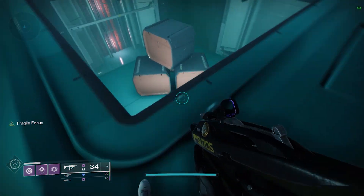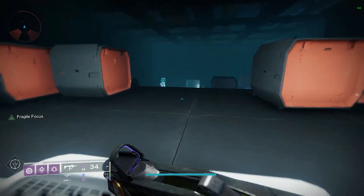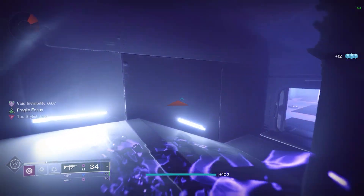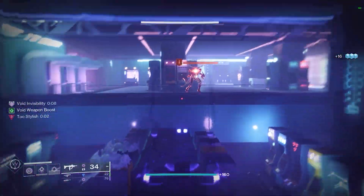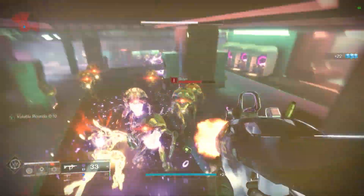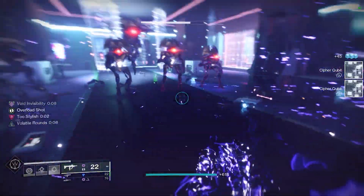Come all the way down here and shoot the vent. Now we get to the literal least fun part — add clear. It takes like an entire mag just to kill one add because it's Neomuna. Just kill everything you see, rinse and repeat — just have fun, that's the goal here. Even though the Neomuna Lost Sectors are terrible, just kill everything. Volatile Rounds are mega clutch for this, to be 100% honest. I don't know what I'd do without Volatile Rounds at this point, because these Lost Sectors are just such a pain.